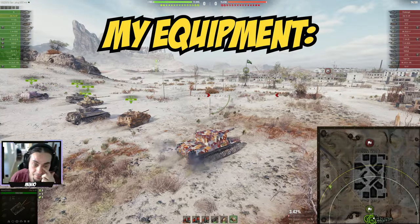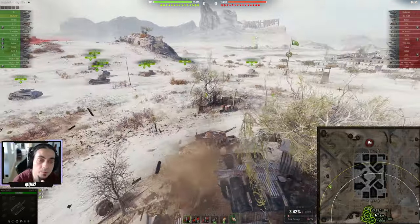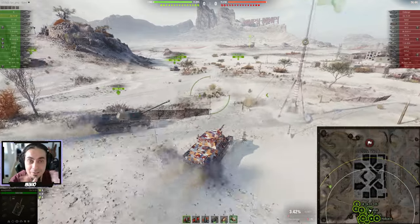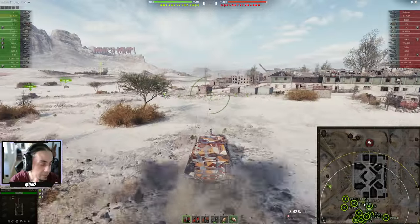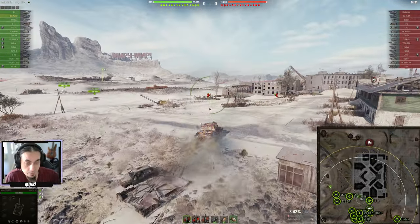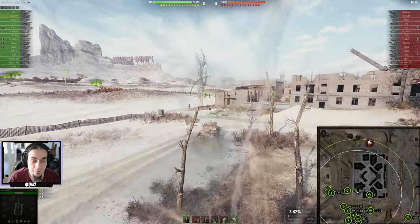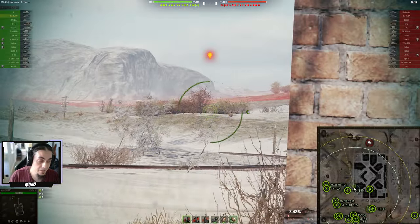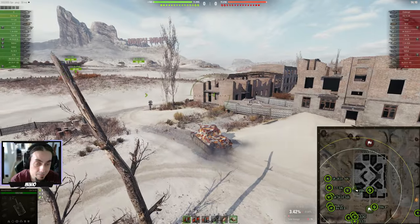Here we are in our latest tier 7 Japanese tank destroyer. How do we start the battle? We take a look at the map. First thing — I was toxic in chat towards our light tanks which decided to both go on one side, but luckily you don't see that. Nobody is a saint, right? Tip number one: don't be stubborn. I really like to go onto the right flank and support my light tanks, but as you can see on the minimap, almost nobody went there. So even though this is my preferred place to go, I didn't — there's no point in being stubborn.